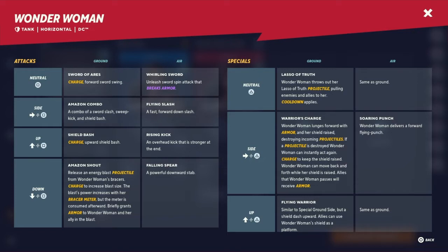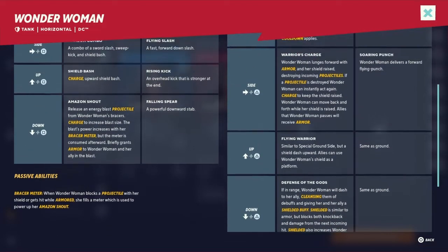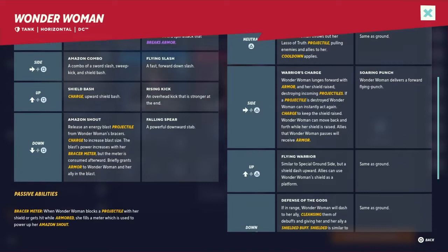Wonder Woman is a tank, horizontal, and she's from DC — of course everybody knows Wonder Woman. From what it looks like here, we've got a pretty basic moveset. They put her as recommended, so I guess she's for beginners.